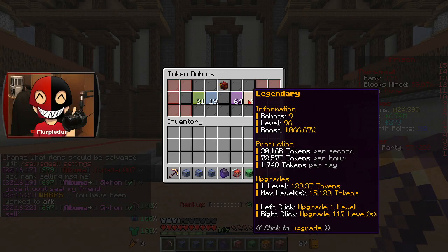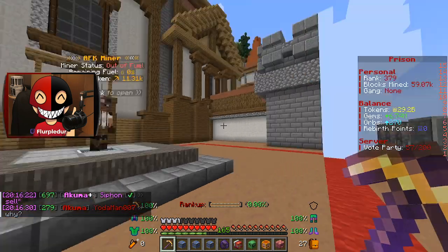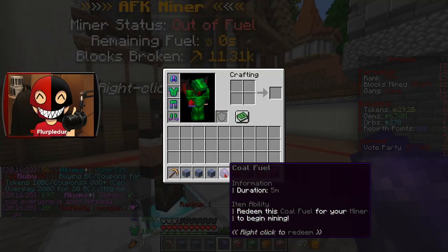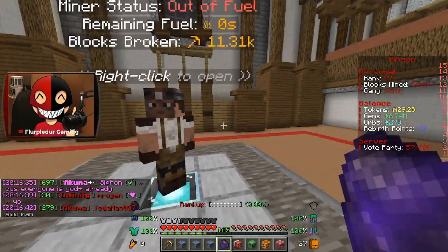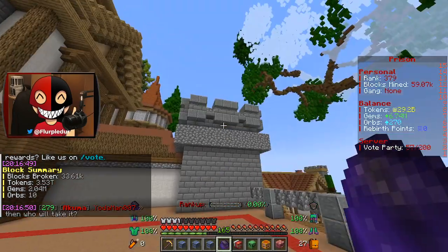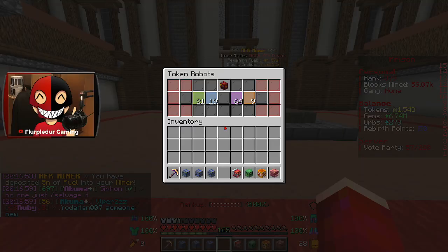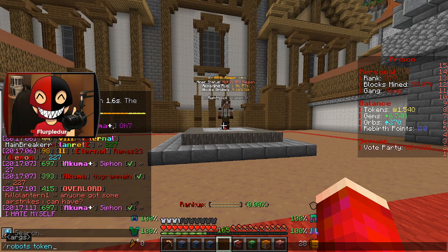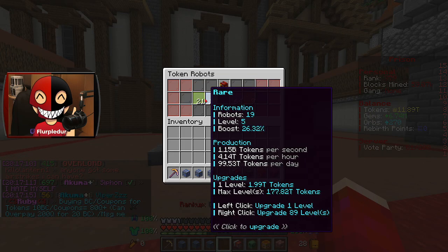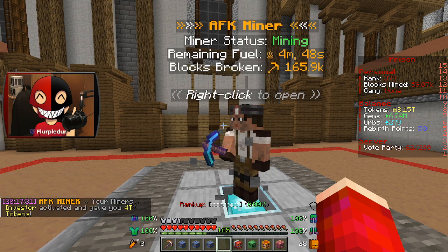One thing I do have to do first is spend all of my tokens. I'm just going to put all of it into this, a bunch of it into that, some of it into that, and a little bit into that. Now I've got 29 billion left. I think it's going to give me a huge boost in tokens. That was instantly 1.5Q tokens. I wish he would just save up tokens and you would just be able to pull them out of his inventory manually, even if he doesn't have fuel in him. But currently, that's not how he works. So let me go ahead and spend all of these tokens again. You can see on the side I'm going up a couple hundred billion every little swing he does.